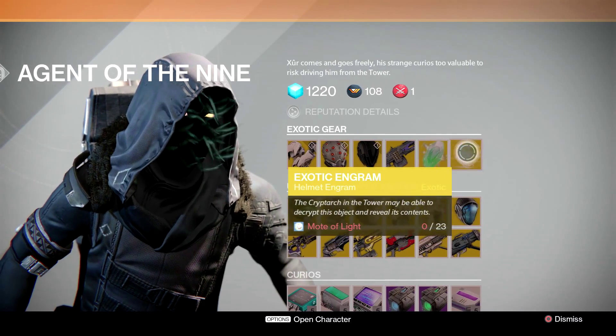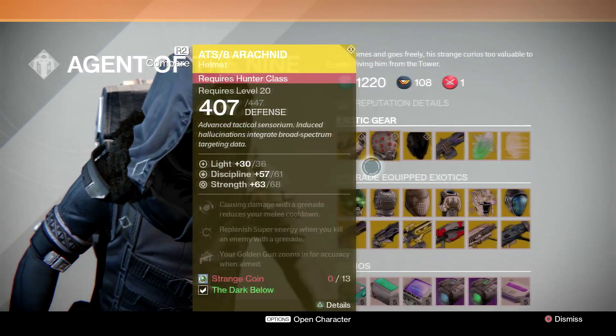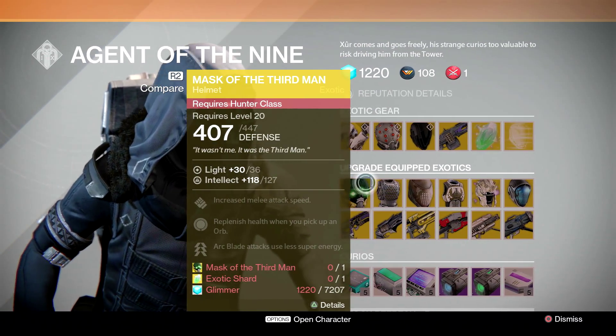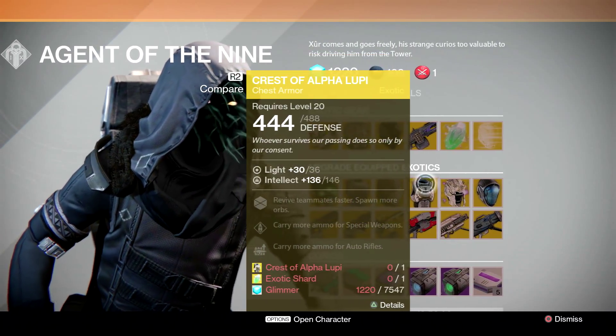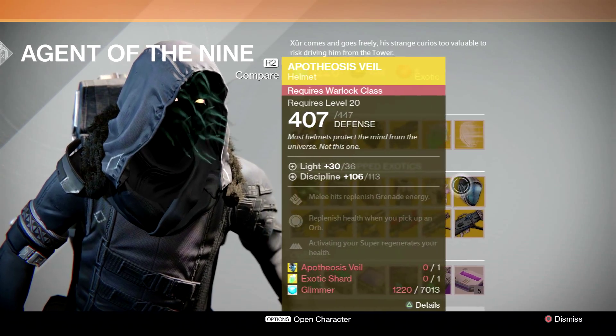You're going to be able to get an exotic shard, and as normal the engram is going to be the helmet. To upgrade this week it's going to be the Mask of the Third Man, the Lucky Raspberry, the Insurmountable Skullfort, the Crest of the Alpha Lupi, and the Skull of the Dire Ahamkara.